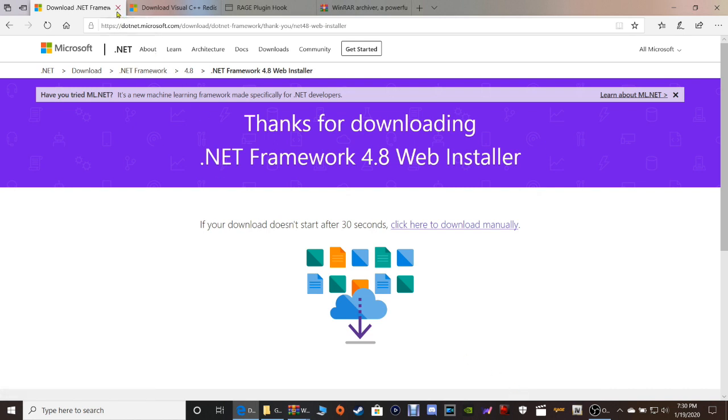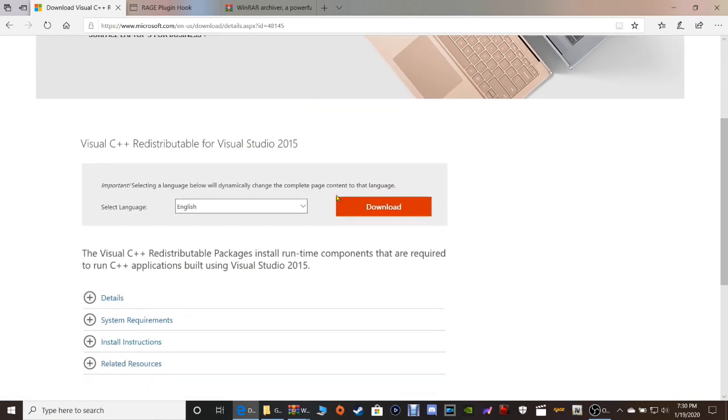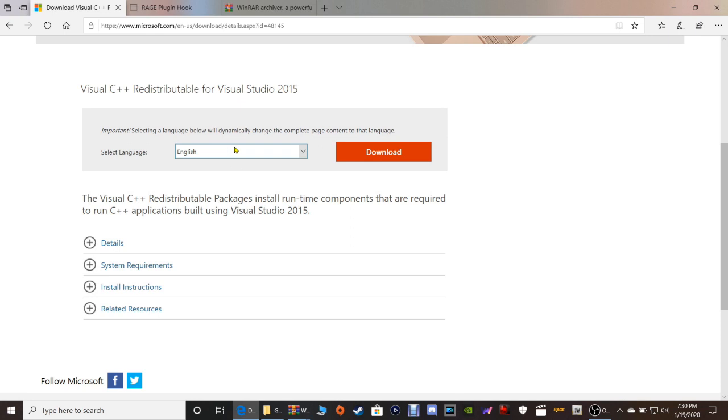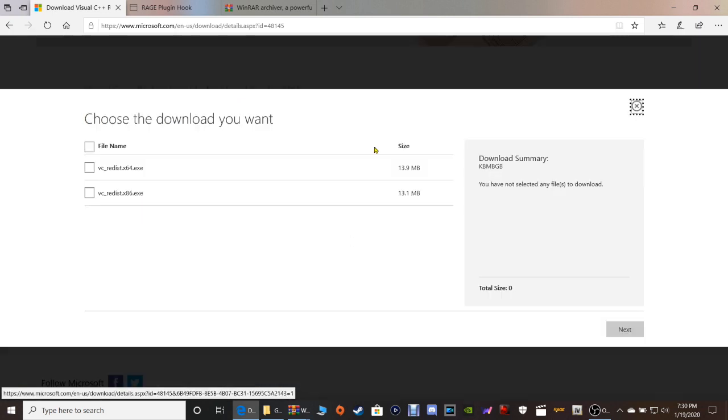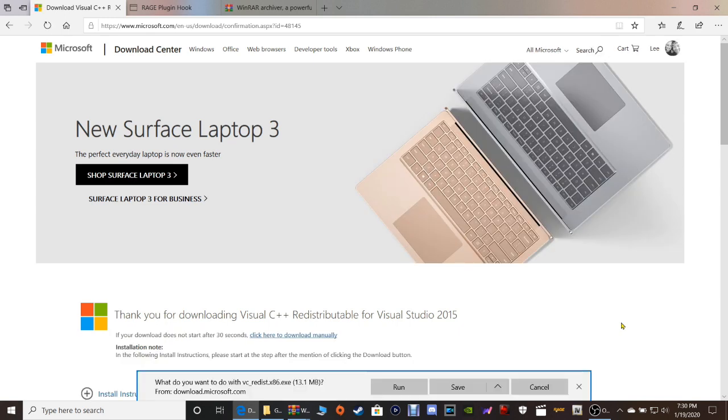The next one is again for Windows 7, 8, and 8.1 users. This is the C++ Redistributable. Go right here, select your language, and click download. You want to click this box right here and it's gonna check all three of them, so make sure they're all three checked and then click next. You're gonna have to click save and run this program so it installs into your computer through the wizard. Make sure you save it and run it.